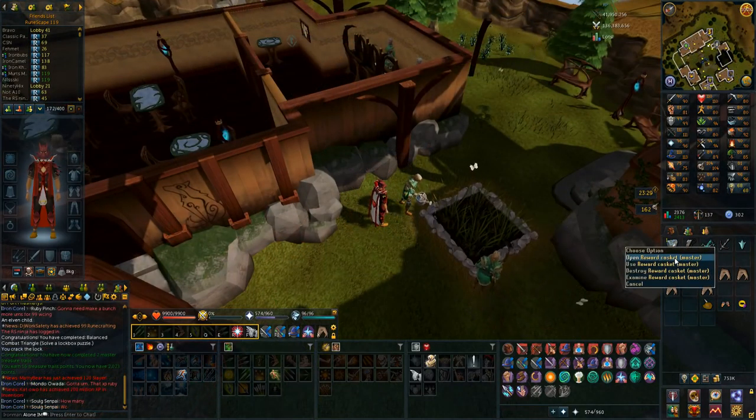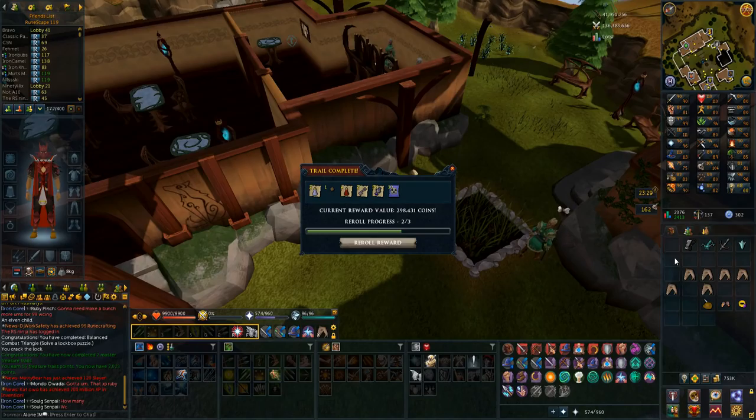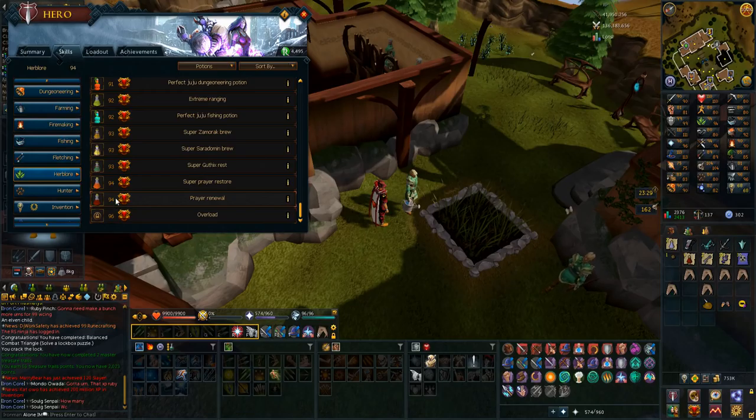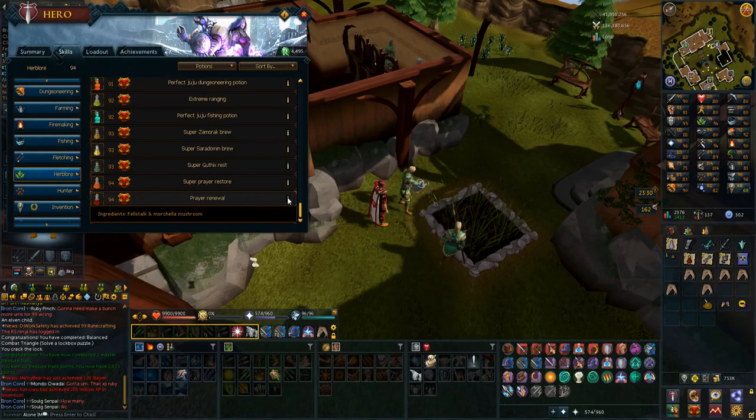The last master clue I did was a 600k reward - let's see if we can break that on our second one. Well, that is for sure worse, but I can see these are prayer renewals - the first ones I've ever had on this account because they require an absurd level to make. I think I can make them now at 94, but they do take fell stocks which I think no PVM mobs drop. So getting those you have to do through farming, and I'm not really interested in doing that right now.